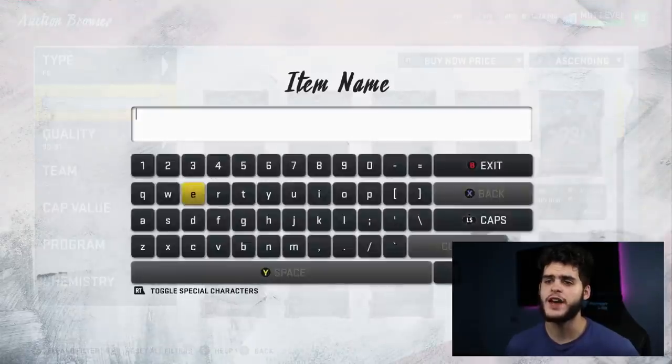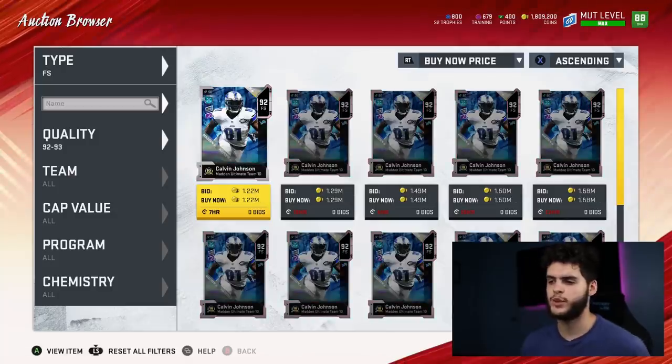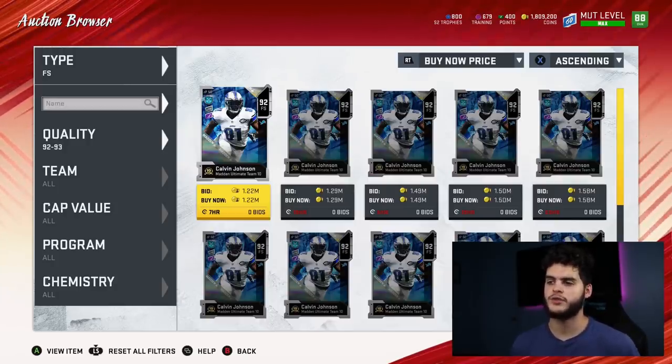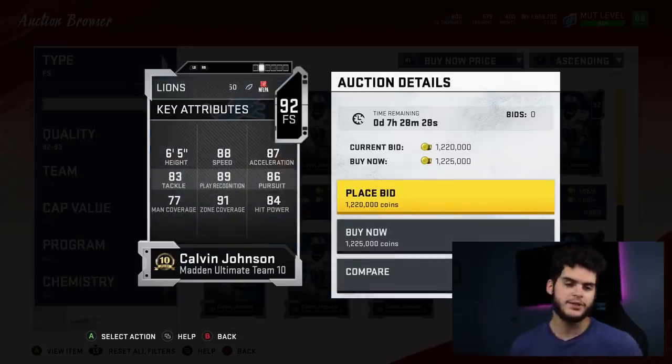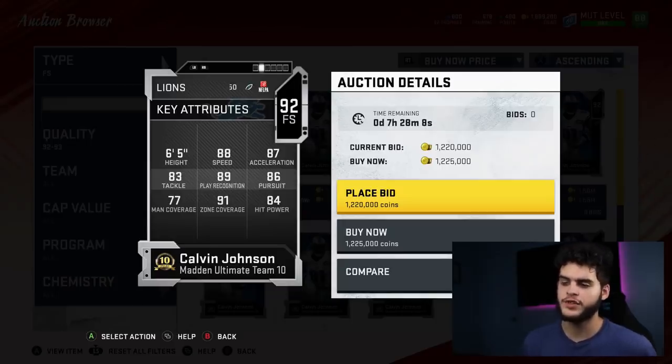I'm a big fan of Calvin Johnson, though I haven't picked him up because I just did this with Brian Dawkins a few weeks ago. Calvin Johnson is a 92 overall free safety — he's obviously out of position on this card. His free safety power-up card would have an 86 speed, 85 acceleration — pretty fast at free safety. He'd have around an 82 tackling, 87 play rec, 85 pursuit, 89 zone coverage, and an 82 hit power.